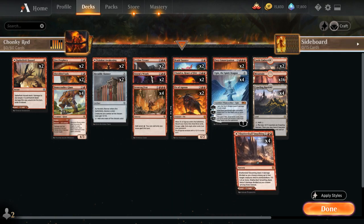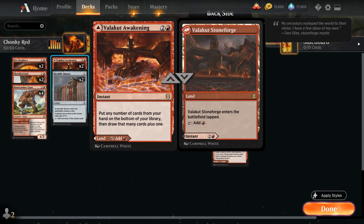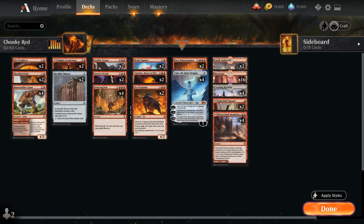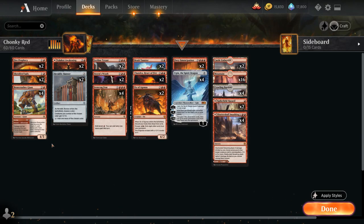In reality this deck has quite a few lands if you count all the dual-faced cards. We also have 2 copies of Valakut Awakening, which is a 3-mana instant letting us put any number of cards from our hand on the bottom of our library and draw that many cards plus 1. So it's very similar to Fire Prophecy in helping us get rid of additional copies of Ironcrag Feat, Ugin, or some of the more situational cards, while ensuring we find more action. But we also get to play it as a tapland sometimes.